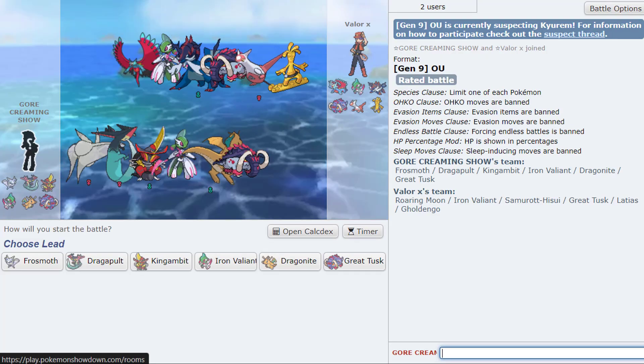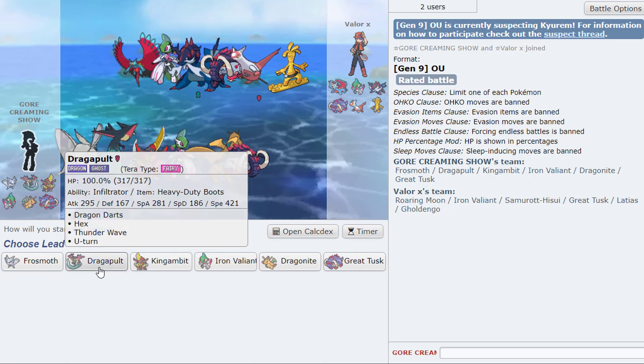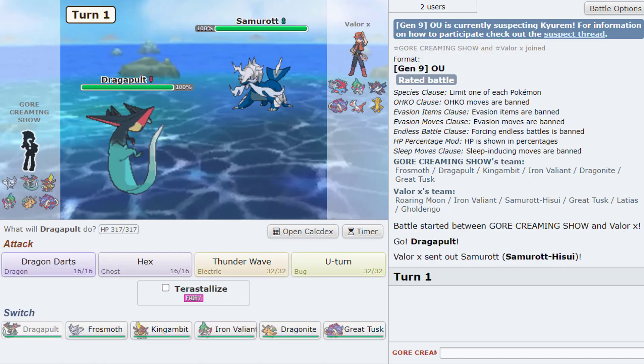I don't know how much it would have mattered but this team looks pretty scary, this looks like something I would use. I do like the Dragapult lead, especially when he has a Samurott because Dragon Darts does some good damage. But maybe I also don't know Calyrex so... Samurott lead.